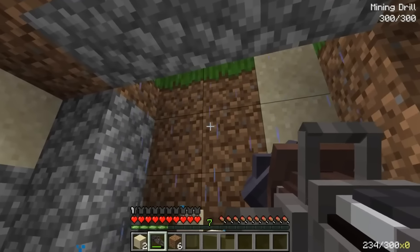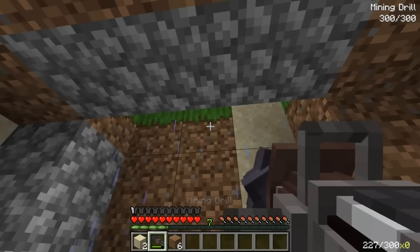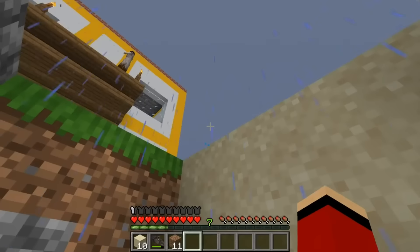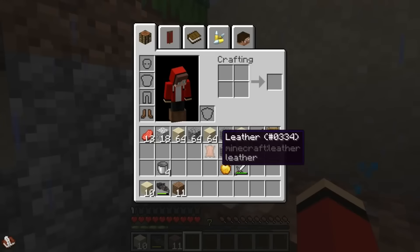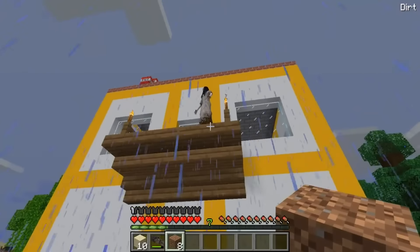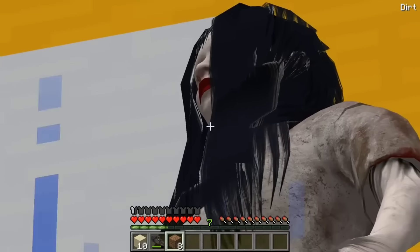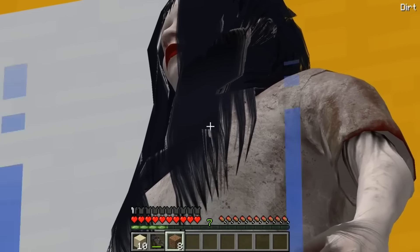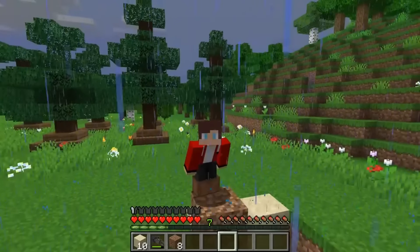I'm pretty sure this is the right spot - there's not much time, let's check the surface. I'll make a pillar with cobblestone. That's the house alright but I'm not quite in the right spot - I drilled a little too far. Clock's ticking! There's the criminal - you have two minutes to provide the money! He's gonna see me - I gotta hide back into the tunnel.